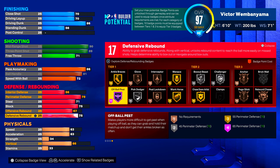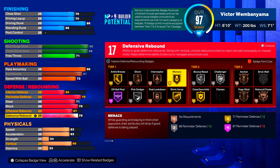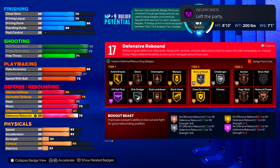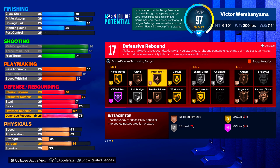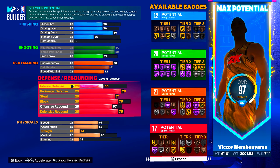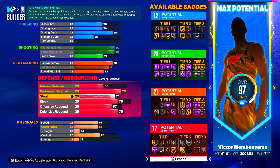We only get one hall of fame badge here — off-ball pest — and most people don't even use that badge. A lot of things you need will be silver and bronze: anchor bronze, rebound chaser bronze, challenger silver, box out silver, chase down artist gold, workhorse gold, menace gold, but interceptor bronze and glove bronze. A lot of bronze and silver badges — they're going to heavily nerf this builder.